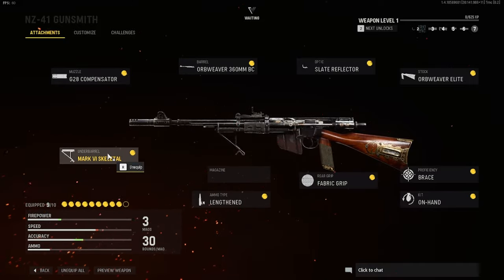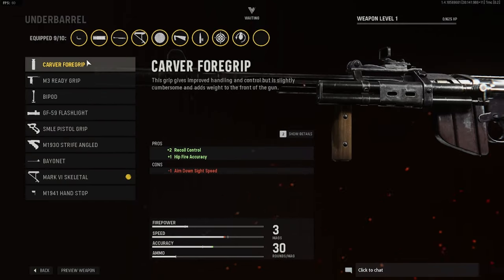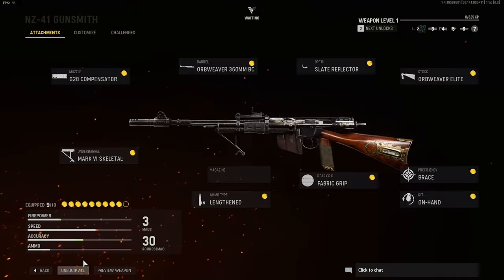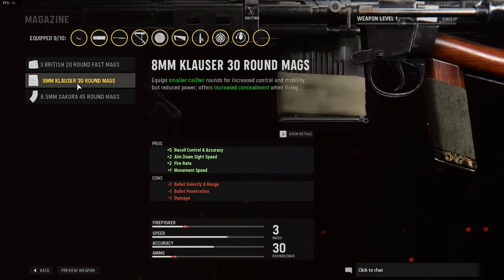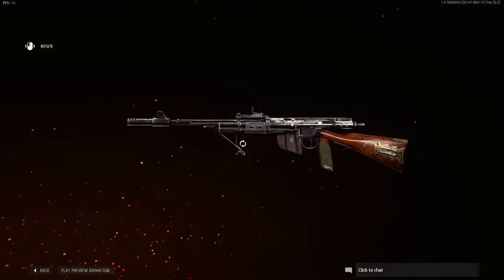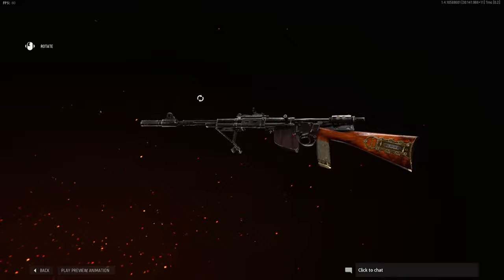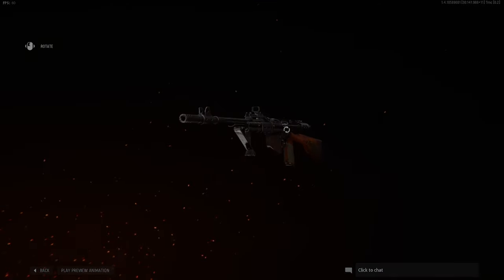Lastly for the underbarrel we have the Mark VI Skeletal — it's just for aim down sight speed. All the other options you don't really need, and since I like aiming down fast that one's the best for me. There's no magazine because all the other ammo types are kind of trash. That's it for the NZ-41 competitive class setup — hope you guys enjoyed. This has been your boy Effective, aka Dallas — talk to you guys in the next one, peace out.